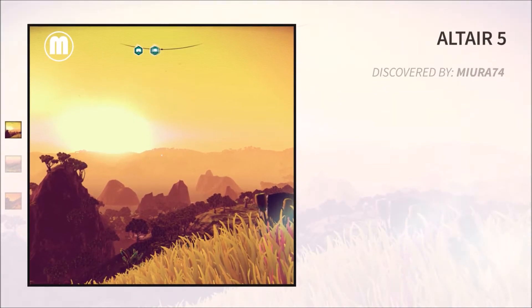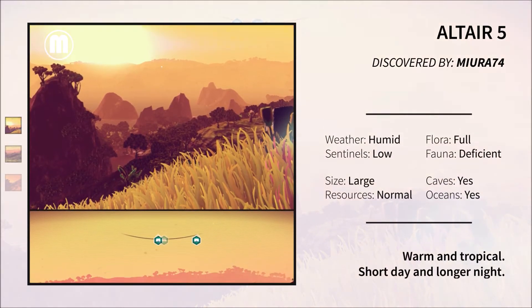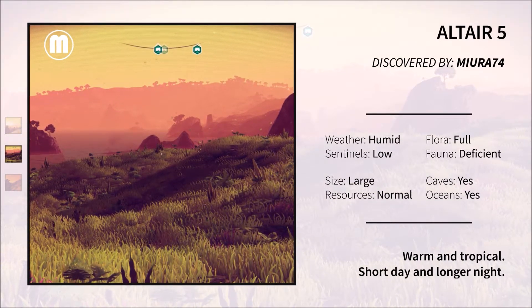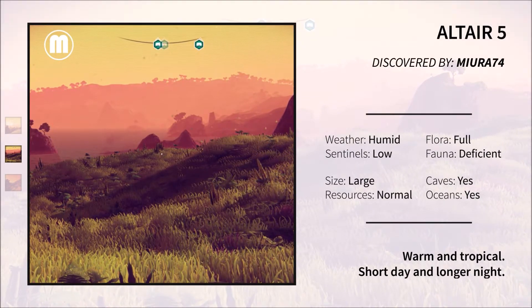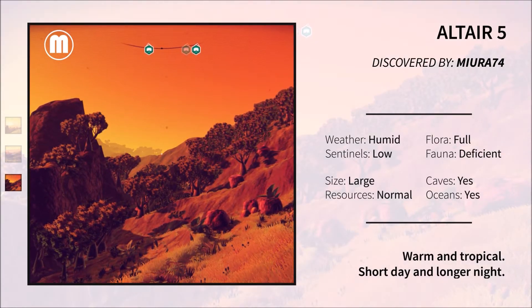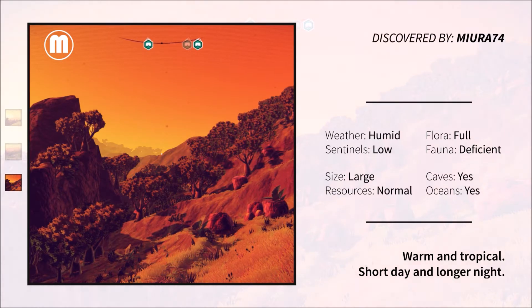And finally on to Altair 5. This again was another fairly tropical planet — quite humid, with plenty of greenery and lots of trees all over the place. It also had a very short day and night cycle, which resulted in some very strange colours for very prolonged periods. But a very interesting planet nonetheless.